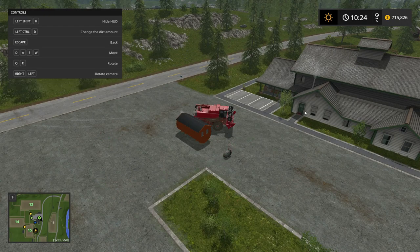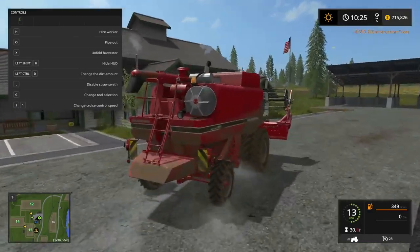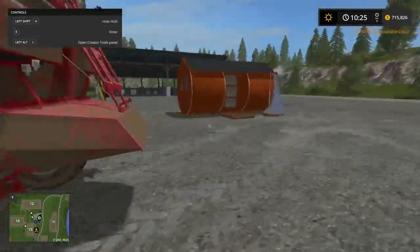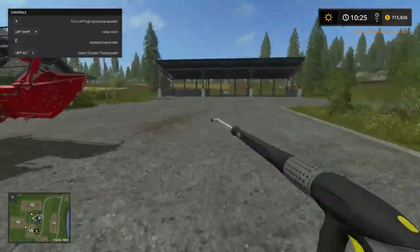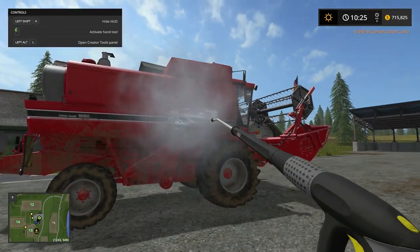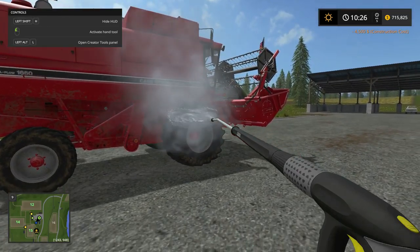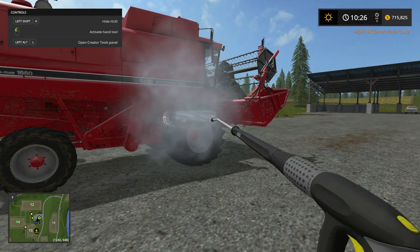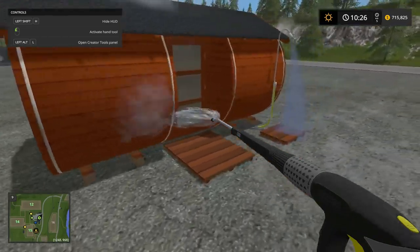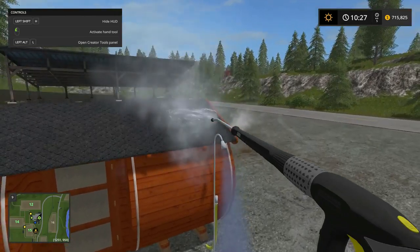Let's buy a power washer just to show I'm not making this up. You can see the power washer is actually cleaning the vehicle and getting rid of the mud, whereas the shower just wasn't getting rid of the mud. So yeah guys, hope you enjoyed this little mod spotlight. If you did, be sure to leave a like and subscribe for more videos — I'll see you in the next one. Goodbye.